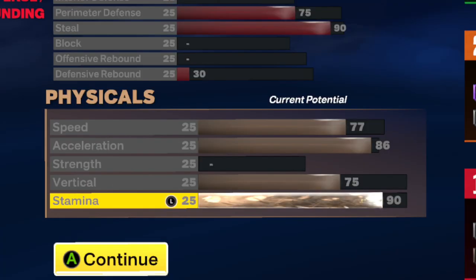For physicals, we'll give ourselves a 77 speed to be fast without the ball, and an 86 acceleration to make dribble moves much faster, especially with quick first step hall of fame. We'll give ourselves a 75 vertical because that's the minimum needed to have an 86 driving dunk. And we'll go with 90 stamina — plus we have the Gatorade which is plus four, so realistically we have a 94 stamina.